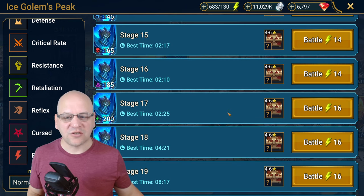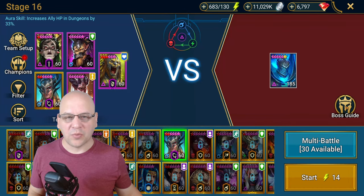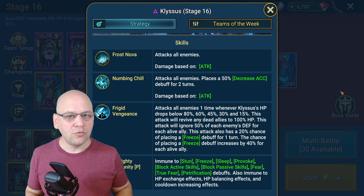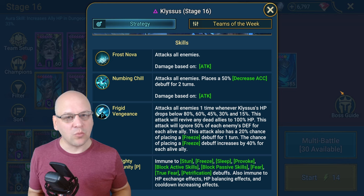The first stage we're actually going to look at is stage 16, and we're going to go to the boss guide and read through the fight so we know what it's all about. Just like in the Dragon's Lair and Fire Knight's Castle, you have two waves of enemies to defeat before getting to the boss. However, unlike those boss fights, the Ice Golem has two minions and we also have to worry about those.